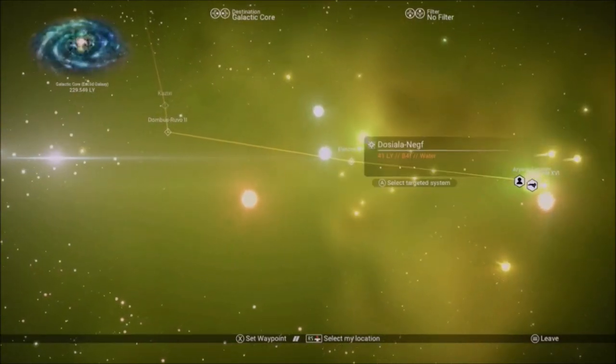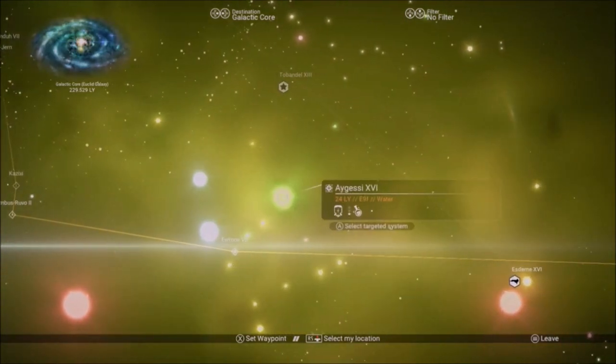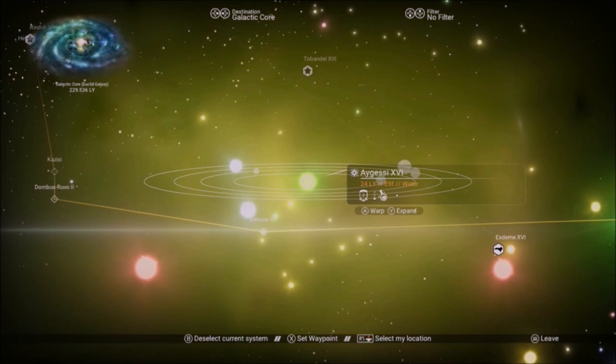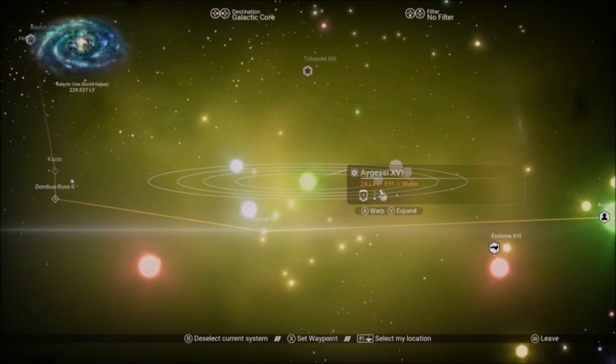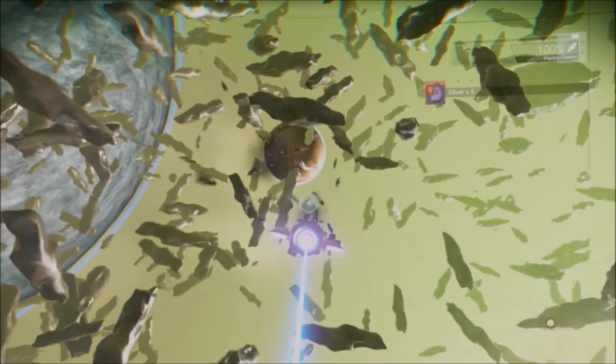Alright guys, we're back in No Man's Sky and we are going to be looking for crashed ships that are on dead worlds. I'm going to try to expand on the video that I did about a month ago. We're going to this system right here — it's a low economy system.